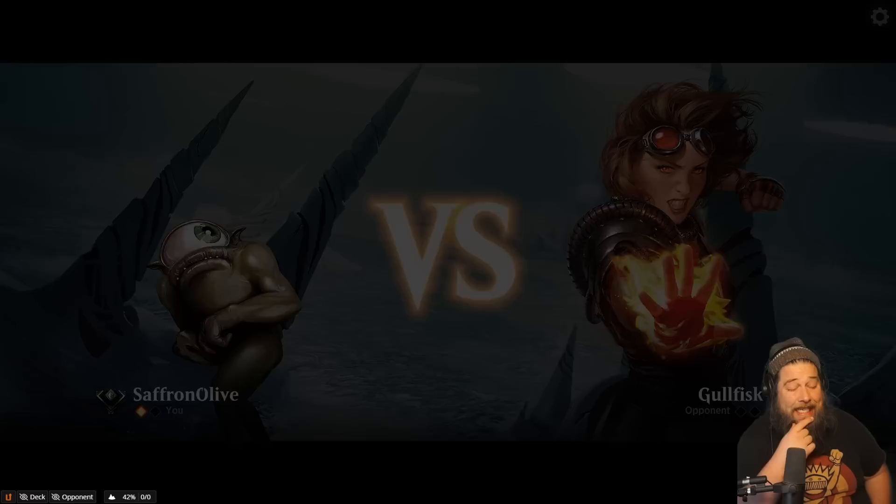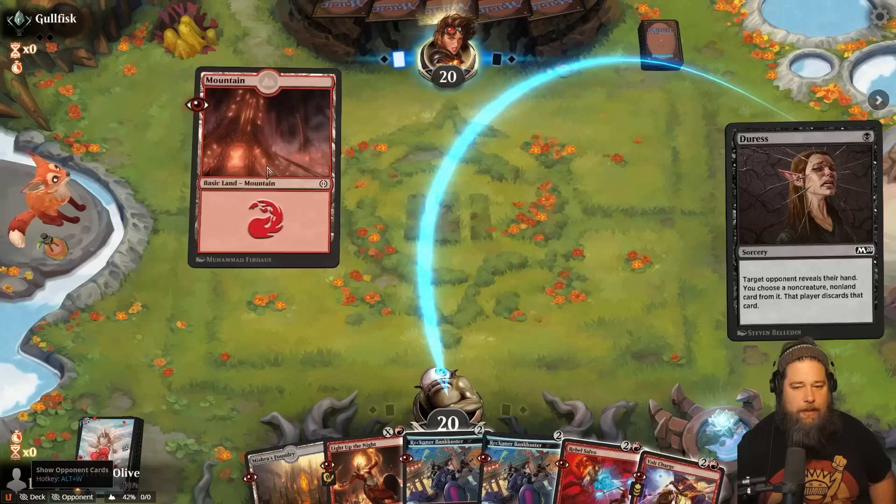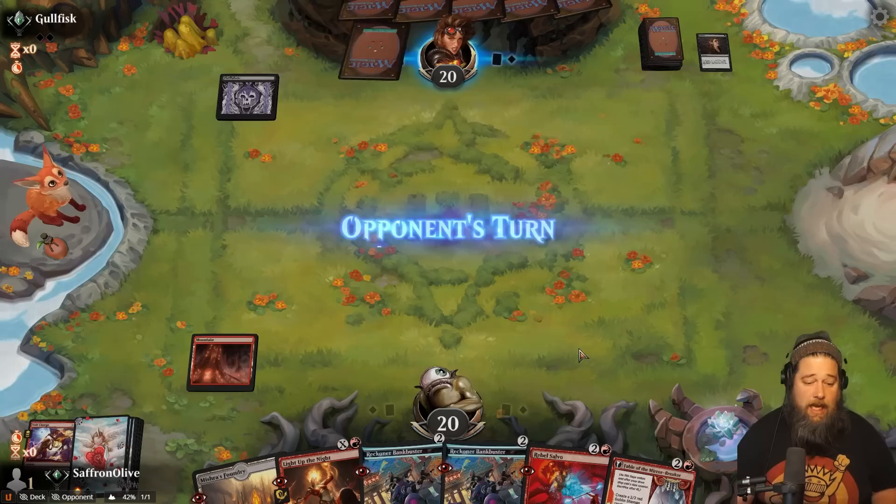We'll keep this hand. Having a lot of card draw is good, although our card draw is going to be diminished by a Duress on a Bankbuster. How many Obliterators can our opponent really be playing? Probably not that many. Do they let us keep a Bankbuster since we already have one and take a removal spell? They do. I think Bankbuster is very good against our opponent.